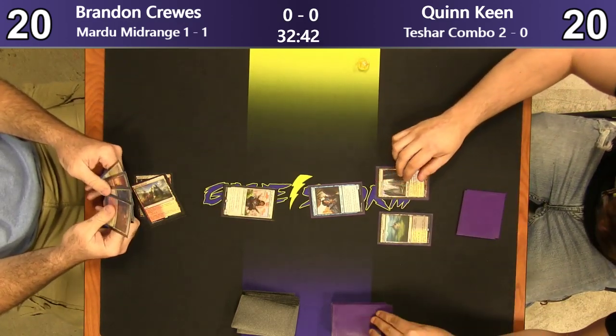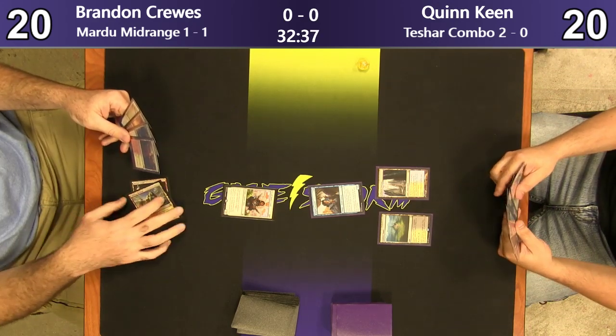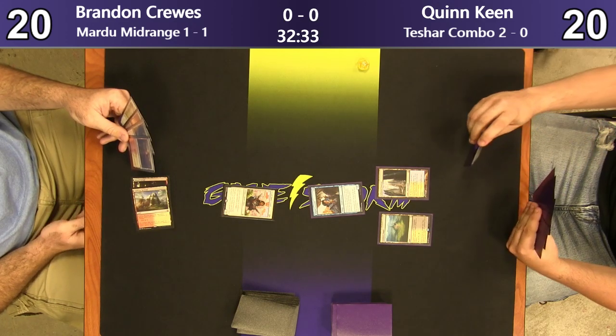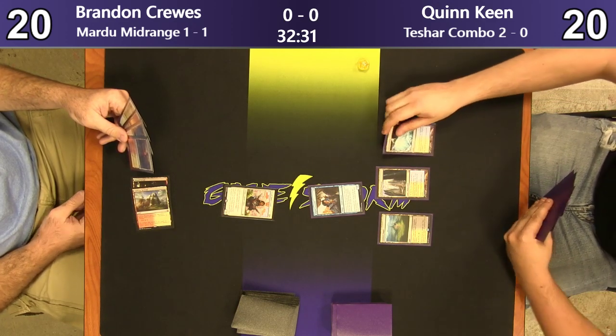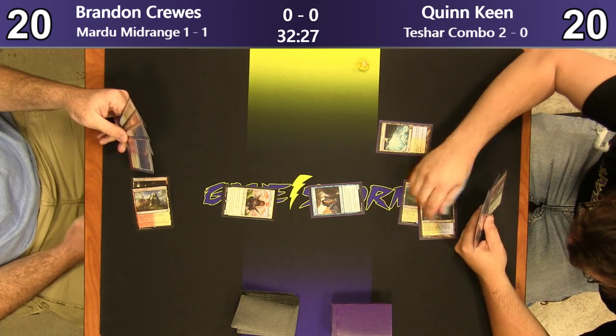Honor Guard plays here pretty well — it stops Fblthp, it stops Fblthp and Militia Bugler, and that's it. If he's still on combo hard, that's two big things to stop.